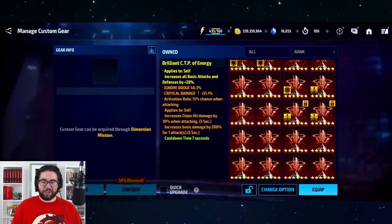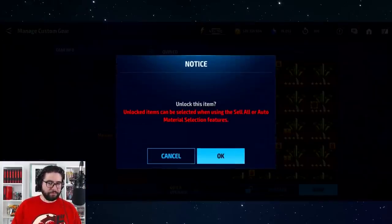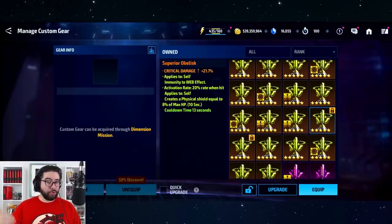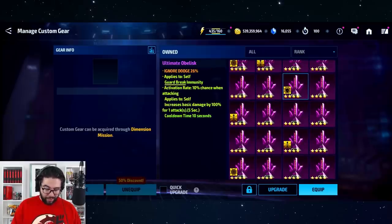In general you're going to need to combine 10, 20, 30 obelisks before you get anything worthwhile, and even then you might not. That's why it's always important to look through your obelisk inventory and pick out the ones you want to keep. Here's one — it doesn't have guard break as the primary, but it has guard break as a secondary stat. This obelisk is actually a microcosm — a mini version of what I'm hoping to get: ignore dodge, guard break immunity, and a damage proc.